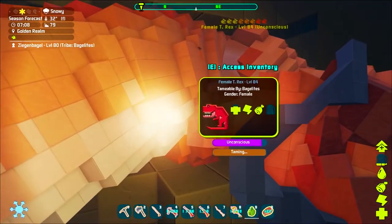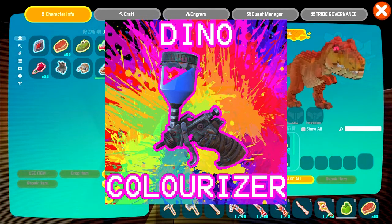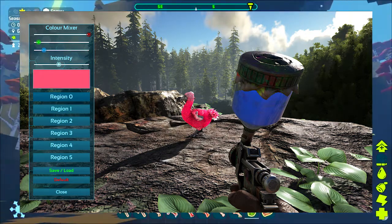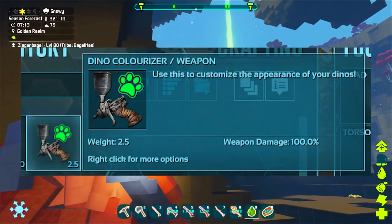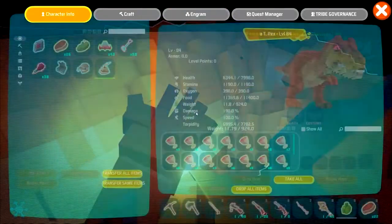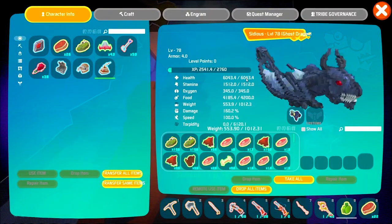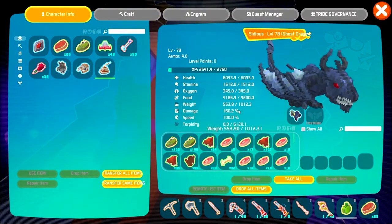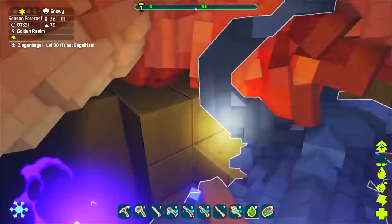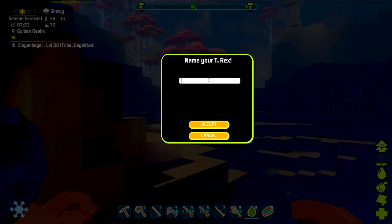Next is the Dino Colorizer mod, which is basically like a paint gun but instead of painting walls and structures, it lets you paint the color regions of your creatures. That would be amazing in PixARK especially because right now all creatures in PixARK are just one color. If you want to change a tamed dino's colors without doing weird normal painting, the Dino Colorizer is a great tool.